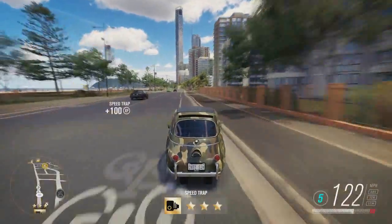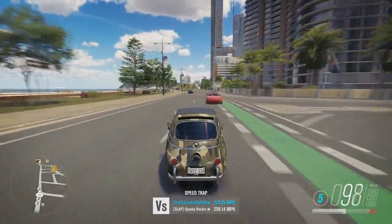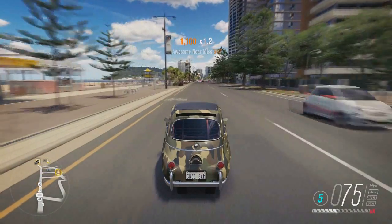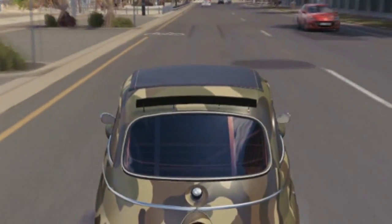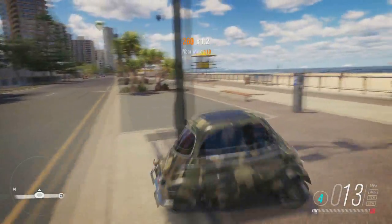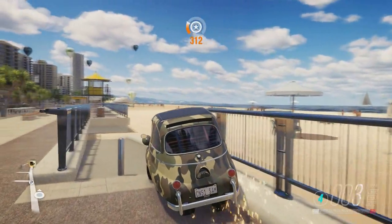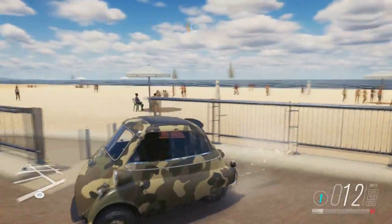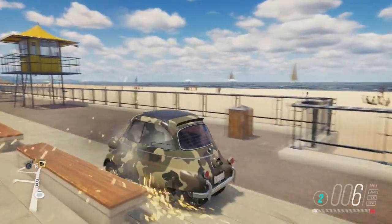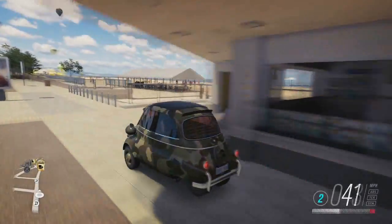I was messing about with glitches in this area because I know some of the fences in Surfers Paradise are glitchy, like where you can go in the river. I was just messing about near the beach and got out of the map onto the beach, which I thought was pretty insane. What you want to do is go to near the car park area and find a little gap. It won't work if there are two posts — you need one where there's only one post. We've crashed into a bench but we can carry on driving along the pavement.